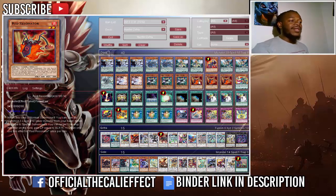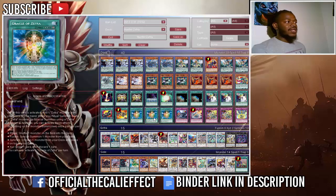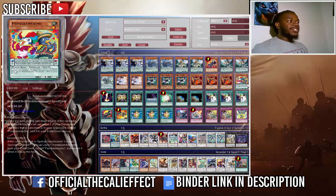Three copies of Red Resonator — being able to normal summon it grants him a special summon. If these two are the only cards in his hand, you are prepared for almost an instant Crystal Wing. Three copies of Oracle of Zephyra — this is the first zero-scale card that allows us to add banished pendulum scales to our extra deck.